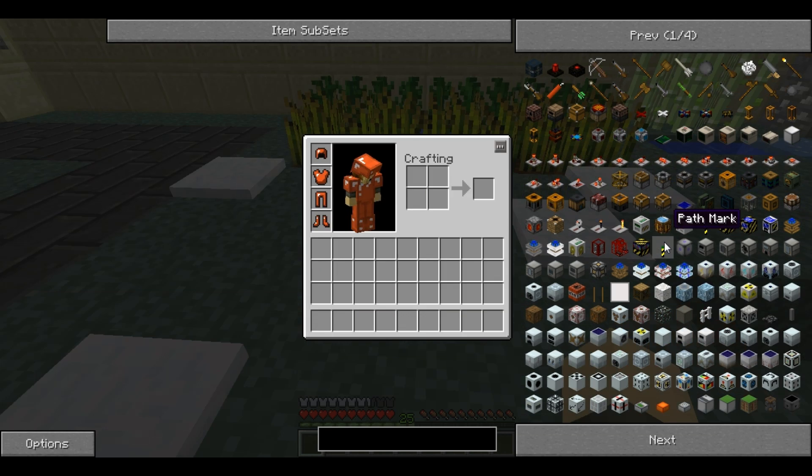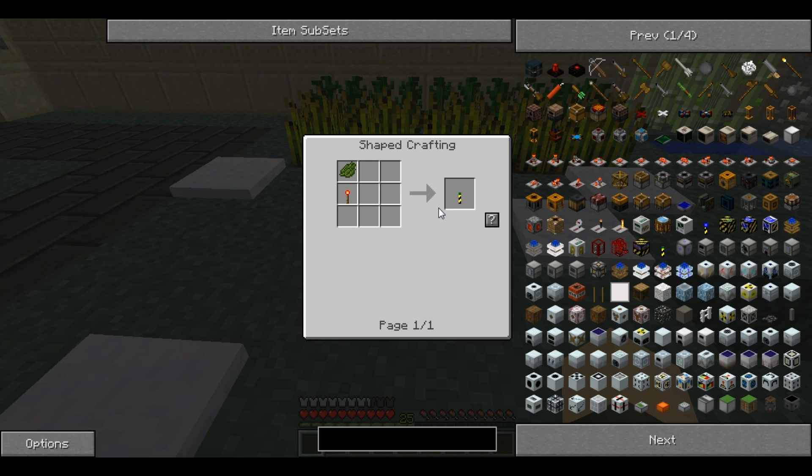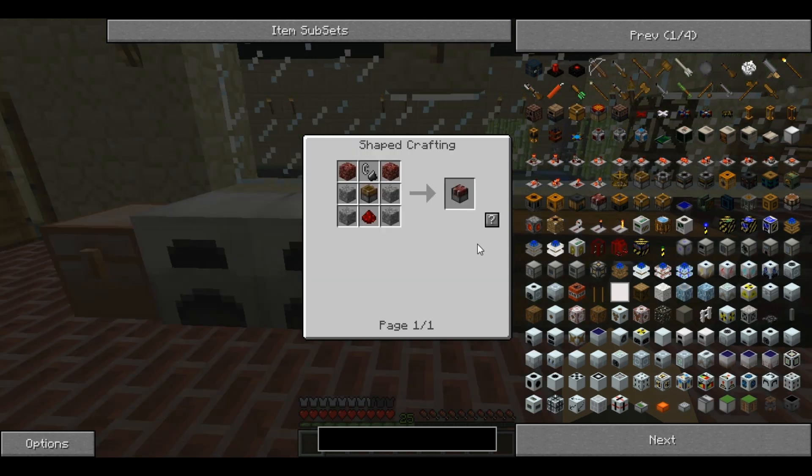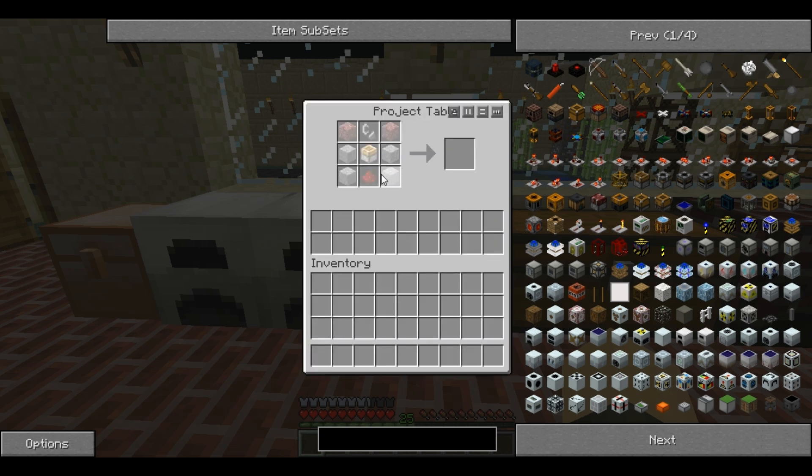The last trick recipe mode has is: when you're viewing a recipe for something you can currently make — for example anything that only requires a 2x2 grid in your inventory — you can click the little question mark and it shows you the exact layout you need. For more complicated recipes it lets you get the exact layout without having to memorize it.